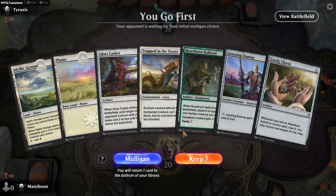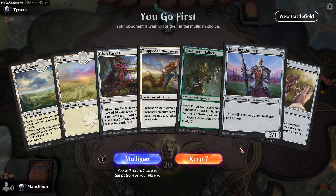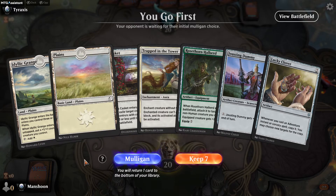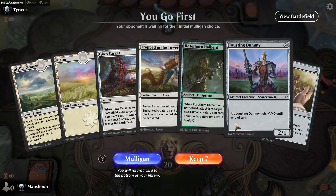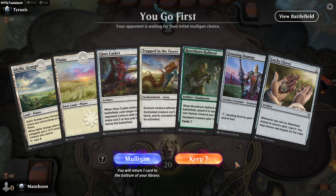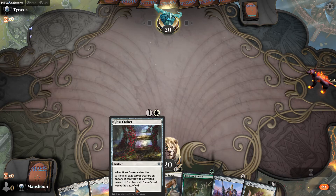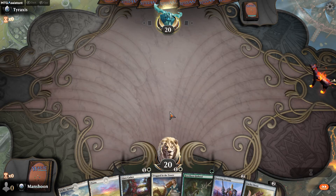I go first, so I get Jousting Dummy and can try to Halberd it to swing in, and Grange. I can play Grange on turn one. No mana for Halberd, but I can get Lucky Clover — I'm going to keep it because I have plays. I have to keep in mind that most of my removal is here: Scalding Cauldron is my other piece of removal.